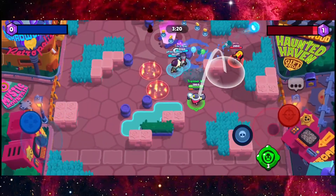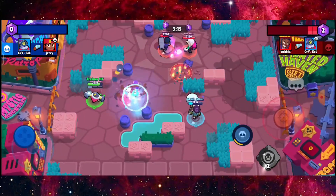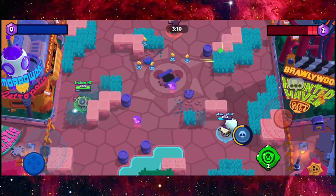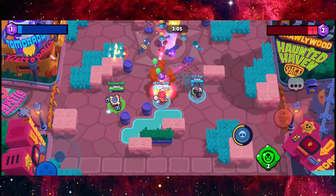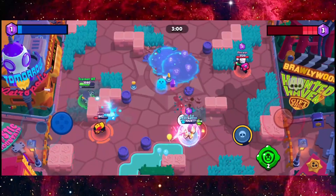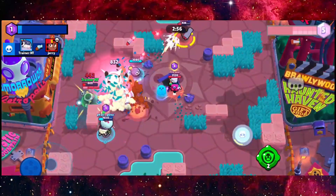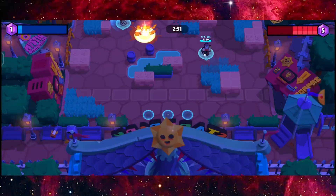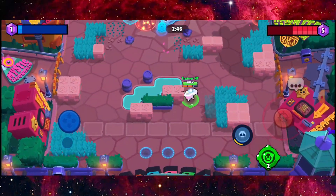I'm just gonna throw a bunch of bombs right here. The perfect combination for brawlers in Gem Grab is actually a tank plus a thrower. So yeah — a tank, a supportive brawler, and a thrower. That's the perfect combination I found in Brawl Stars that you can be using.